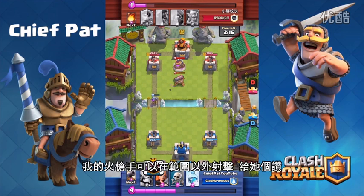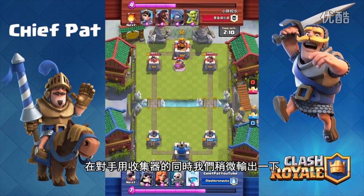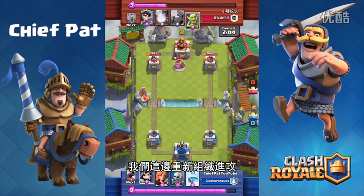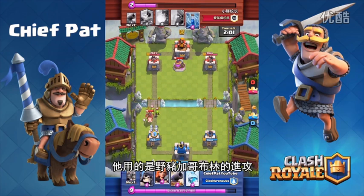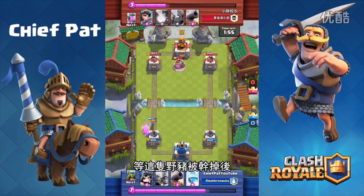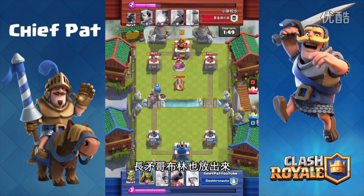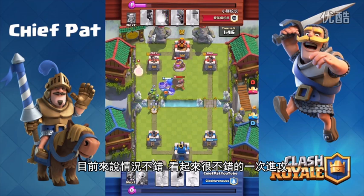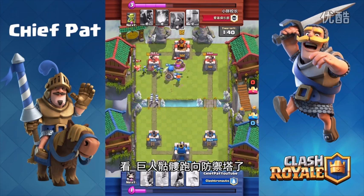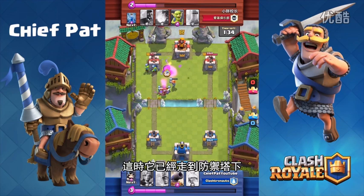I dropped some goblins — probably not the smartest idea, but I was able to bait out his cannon and my musketeer is out of cannon range. I drop a thumbs up for some extra banter as he pumps up in the center. Now we have our giant skeleton, which is the core of our push, so we can reset from here. He drops a hog rider goblin push — I know he has a zap so skeletons will die — but after the hog rider goes down we counter-attack with the giant skeleton in front of the Valkyrie plus spear goblins.